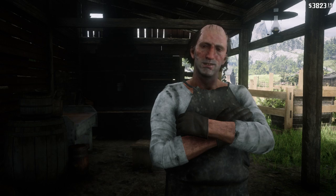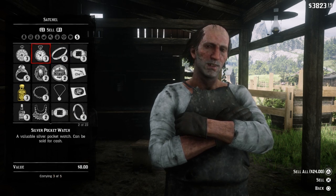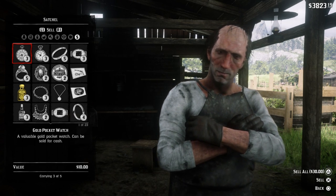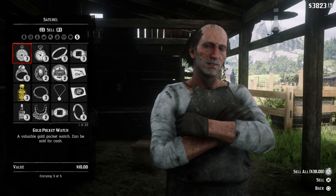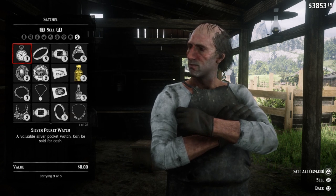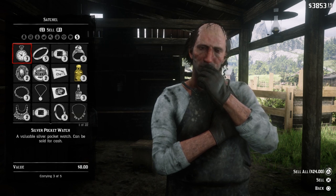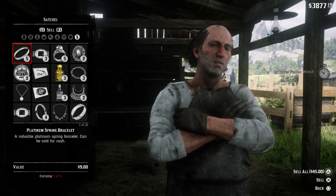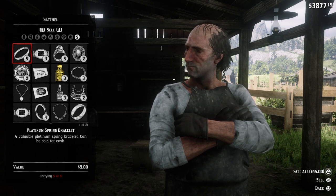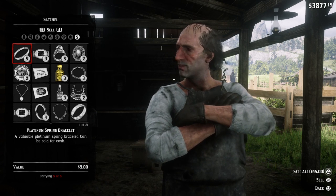We're going to go ahead and sell the stuff that we got. Now I was full on my inventory on a few of these things, so you didn't actually see me get them. But we did get — you will get three gold watches pretty much guaranteed, so that is $30 there. Now you're going to get the silver pocket watches out of there as well — we got 24 of those. And then we actually ended up with three of the Platinum Spring Bracelets, which would be just shy of $30.